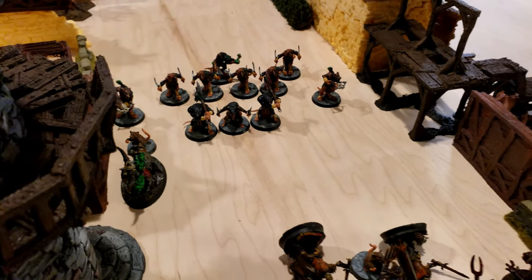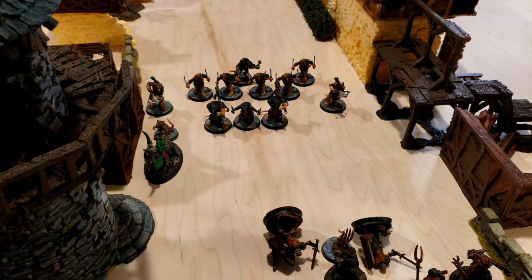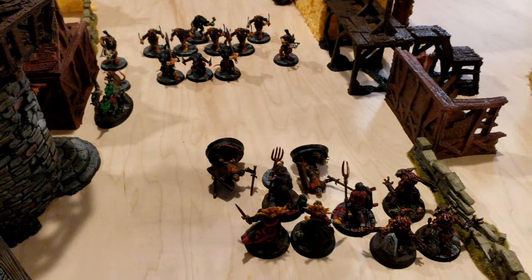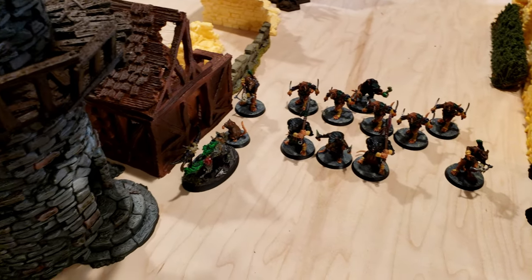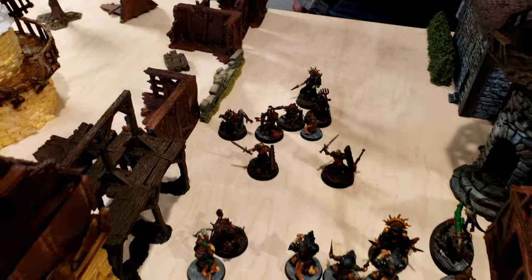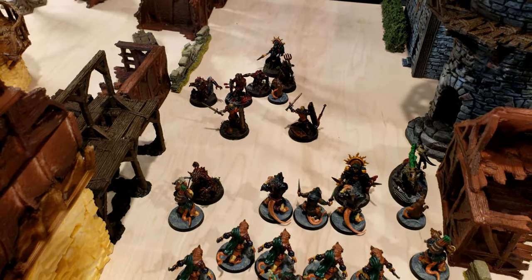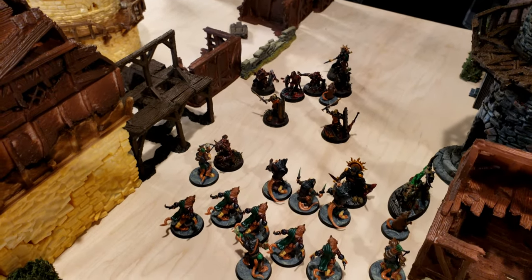Although the Eshin Sorcerer was unable to cast his spell, a volley of rocks from the slings managed to knock down both the Zombie and two of the Dregs. Meanwhile, the Giant Rat and the Dire Wolf continue to fight with each other, unable to get any advantage. Now in combat range, the Vampire and two Ghouls charge forward — one engaging the Skaven, the other engaging the Giant Rat.